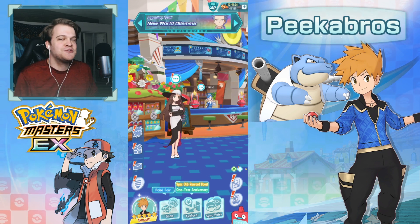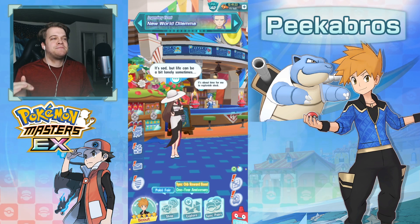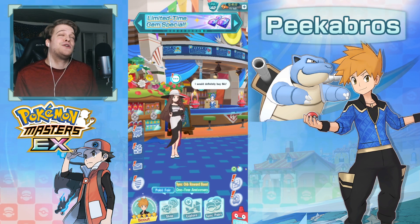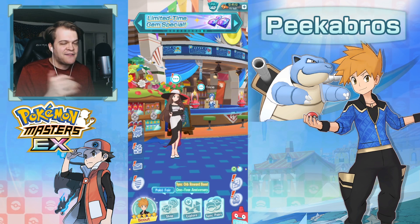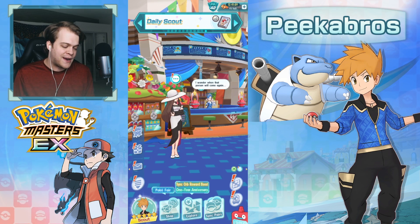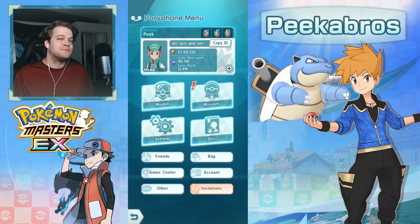Today we're going to be pulling for Cygnusuit Blue and Blastoise. Literally my most anticipated sync pair up to this date. They're super strong, super powerful. So I think right now we're going to be going for either 2 out of 5 or 3 out of 5. We're actually starting with over 200,000 gems.